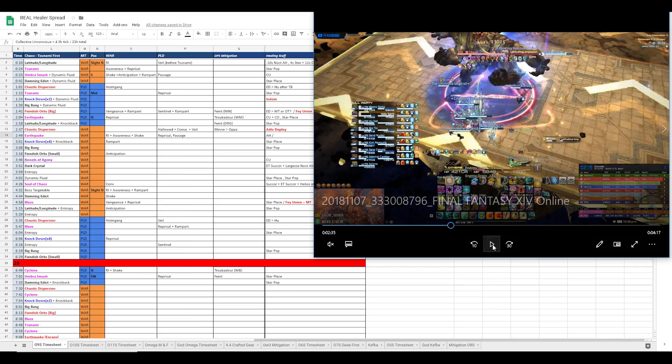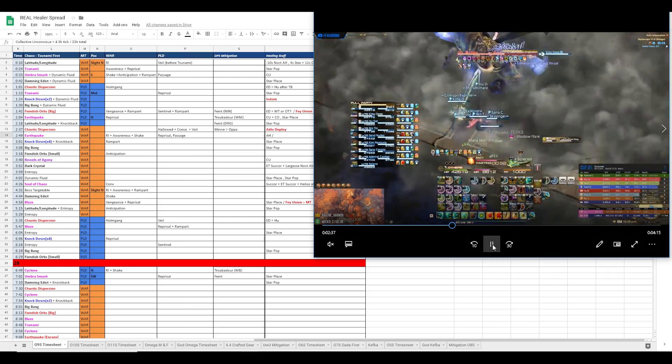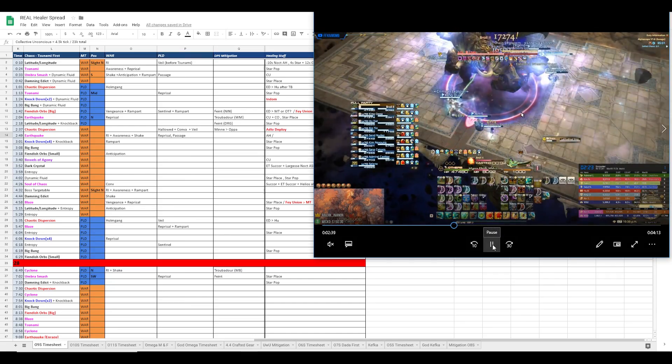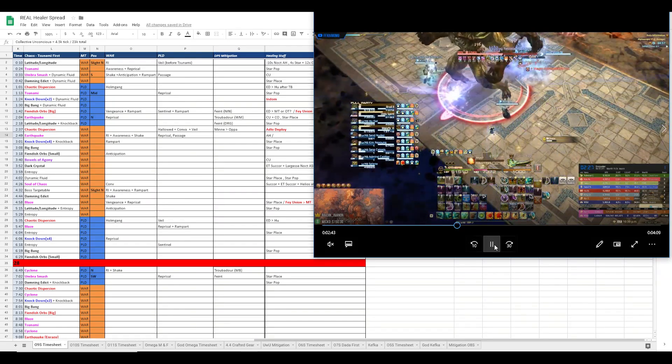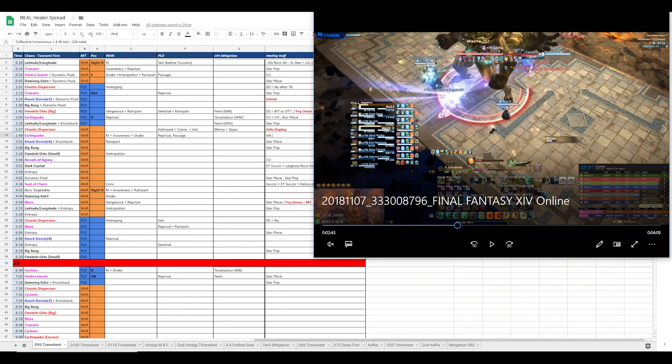As you can see, we're getting ticked for about 4k still, which is about the average. It looks like it's not affected by the Earthquake itself. We also Fae Union the main tank here to help top the tank off before the Earthquake debuff expires. Without Fae Union, I'm pretty sure it's impossible for him to get topped back up.